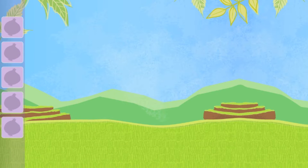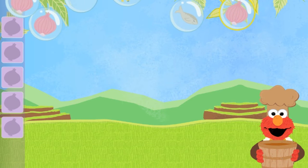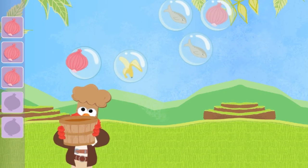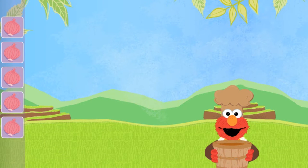Help Chef Explorer Elmo pop the bubbles to make guacamole. First, find five onions. Amazing! You helped Elmo catch five onions.